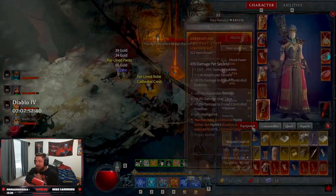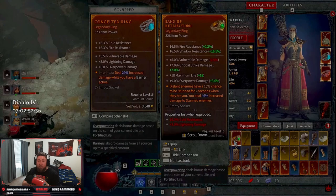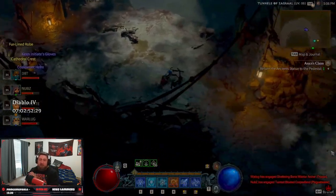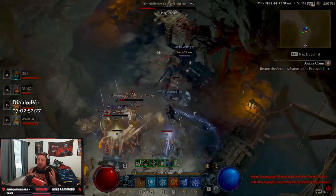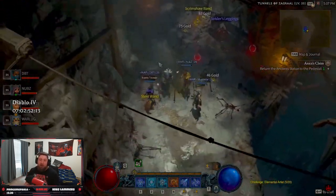The area where you can place points to reach these additional effects depends on which node you're using — whether it's a blue magic node or a yellow rare node — because the area around each glyph socket can be smaller or bigger depending on the glyph.